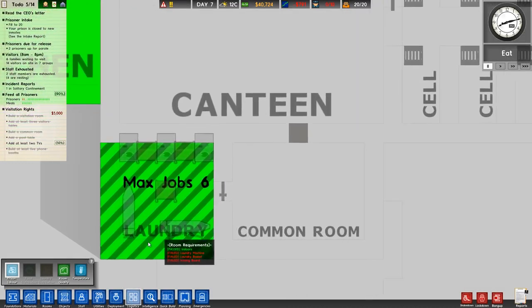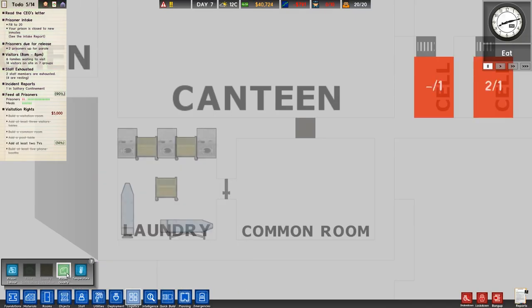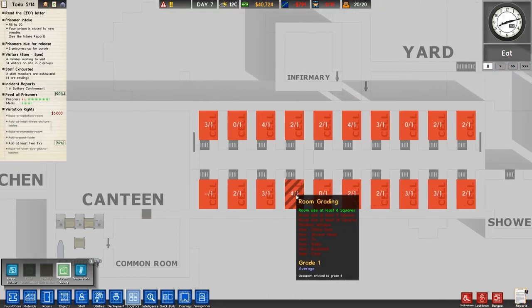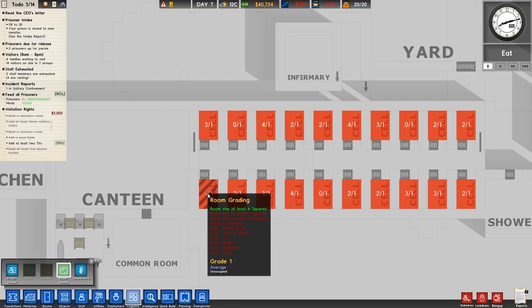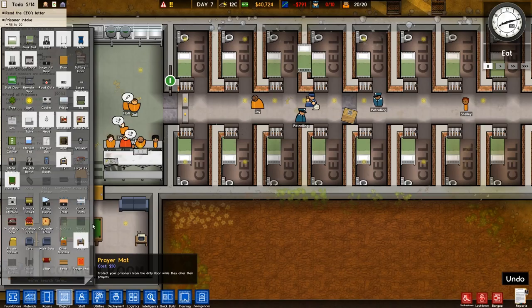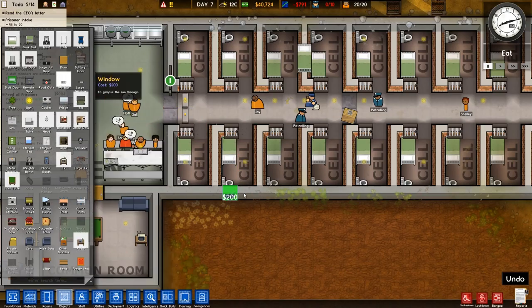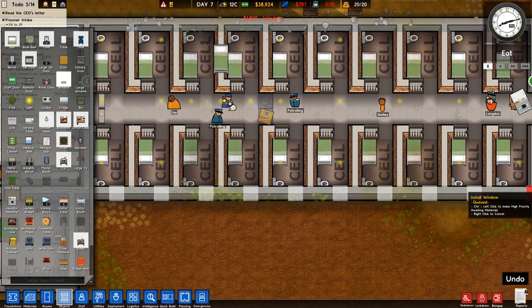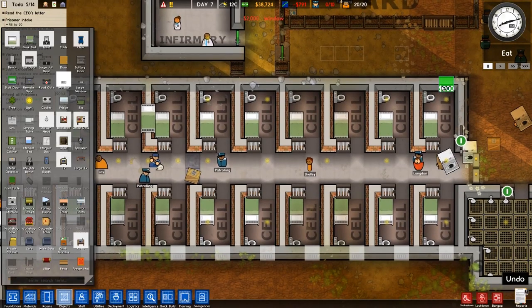It's logistics — okay. We're going to want six prisoners on that. Room quality: office desk, shower head, TV, radio, bookshelf, chair. I could put in a window — you know what, fuck it, I'll put in a window. Which way is it? Oh, it's definitely this way. That'll just add that one extra bit to the prison rating. I'm not sure which way they're facing in or out, but we'll see in a bit.